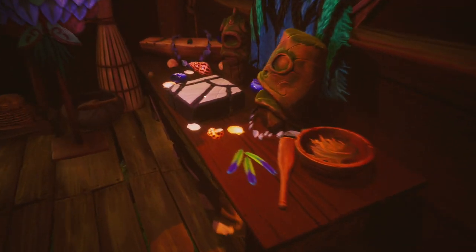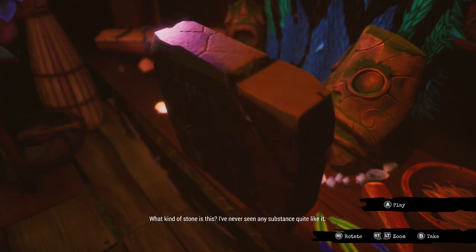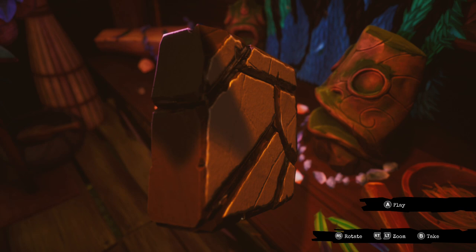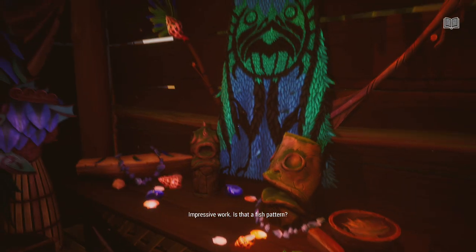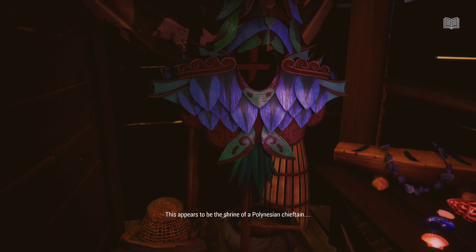Once the secret compartment is opened up, make sure you head inside. Make sure you grab the stone off the desk — this is a really important part. While you're here, make sure you interact with everything in this room just to make sure we fill up our journal entries and get all the story logs that are possible. There's a bunch of little knickknacks around the room, and that stone is required for a puzzle solution coming up pretty soon.